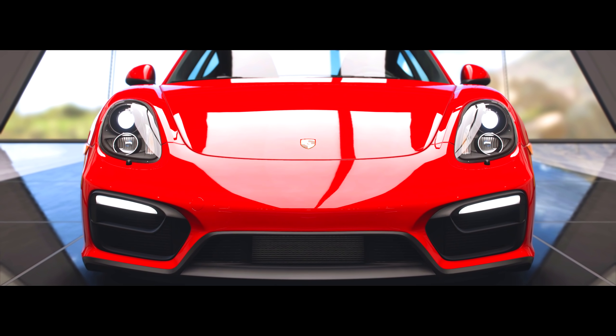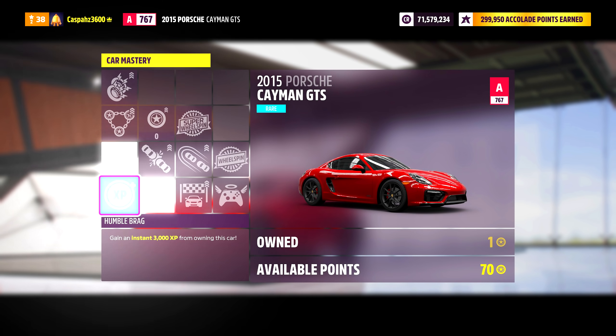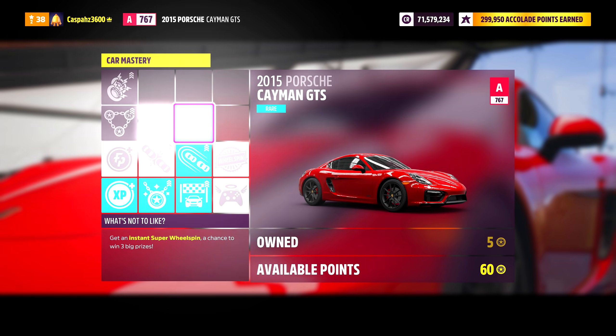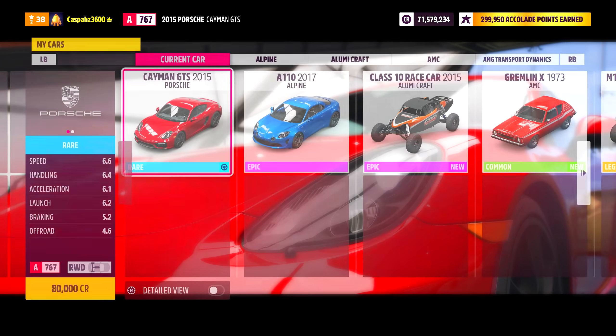Once you've purchased however many you would like, go into your car garage and get inside of one of them. You will then want to make your way to the upgrades and tuning section, select car mastery, and follow this exact path to unlock the perks until you get to the super wheel spin. Repeat this process until either you run out of Porsches or you run out of skill points.